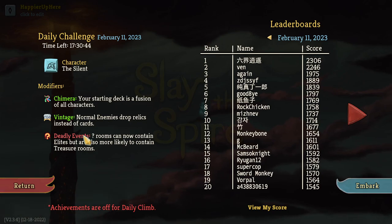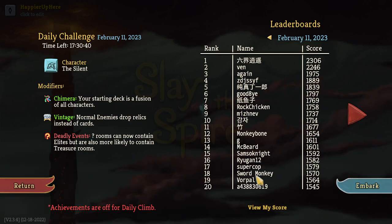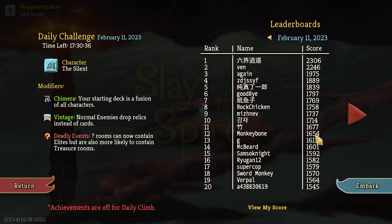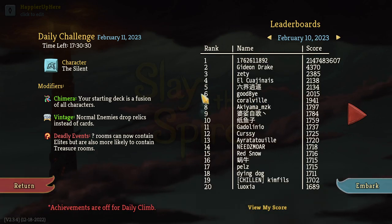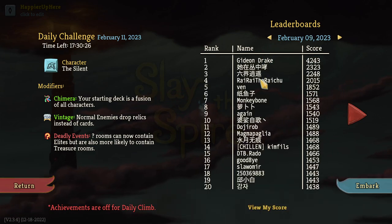Interesting combination. Chimera used to give me trouble but I think I should be fine here, especially with Vintage. Monkey Bone was in 12th place with 1654, and then Vorpal was 1564. Let's review the scores from yesterday — actually before that, let's review the scores from two days ago, because Monkey Bone ended up in seventh place.